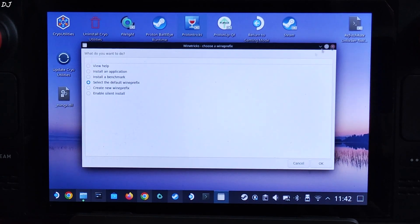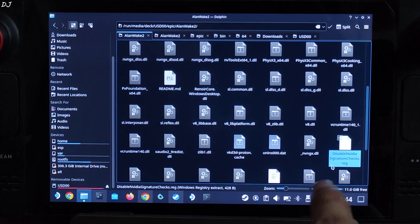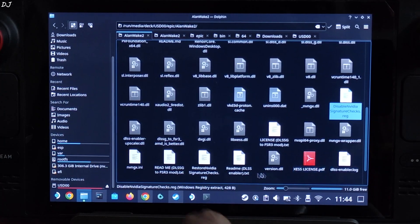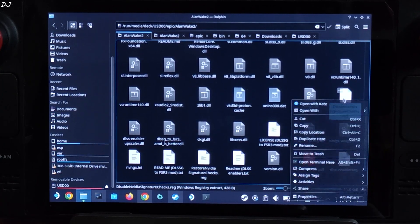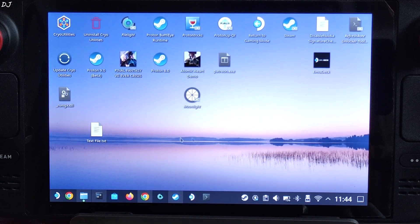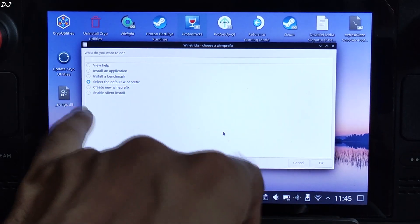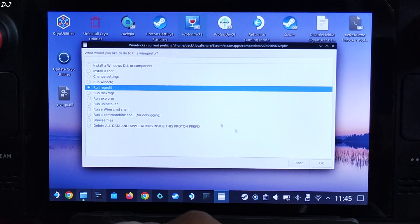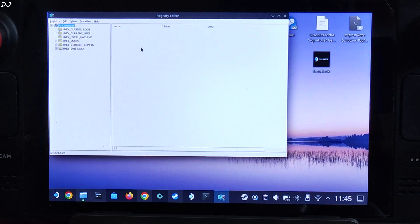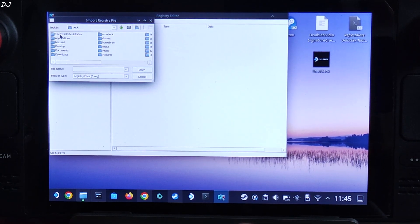We need to execute one registry file. Open the game's install directory where you installed the mods and look for a registry file called Disable NVIDIA Signature Checks. To revert its changes later, just execute the Restore NVIDIA Signature Checks registry file. Copy the disable file and create a backup on the desktop to make it easier to access via ProtonTricks. Run ProtonTricks, select Epic Games, double-click, choose the default Wine tricks option, then check Run Registry and click OK. Wait for the registry editor window to pop up. Click on Registry, then Import Registry File. Navigate to the desktop via My Computer > Z Drive > Home > Deck > Desktop. Find the registry file and double-click to execute it.